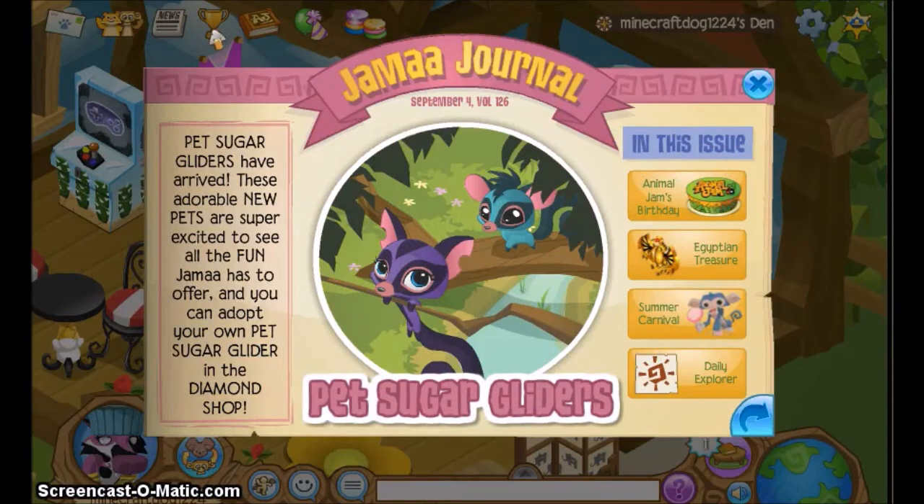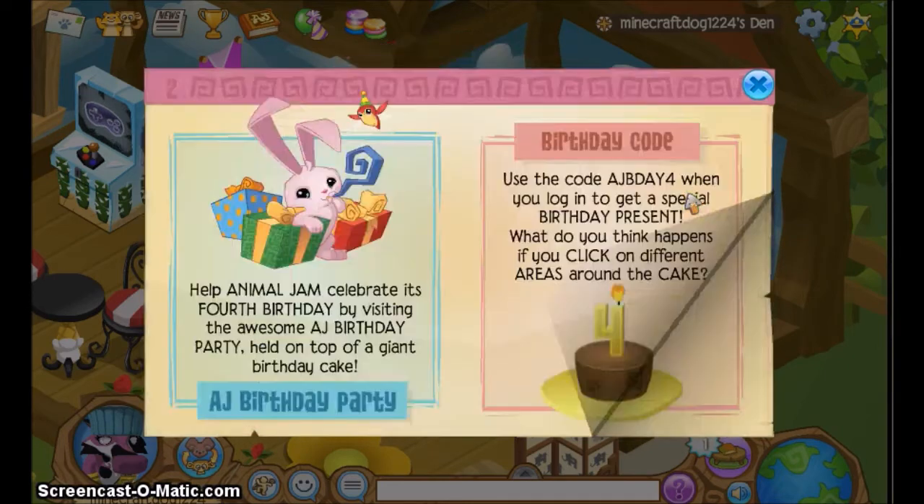The pet sugar gliders have finally arrived. These adorable new pets are super excited to see all the fun Animal Jam has to offer. And you can adopt your own pet sugar glider in the diamond shop. Ugh, diamond shop!